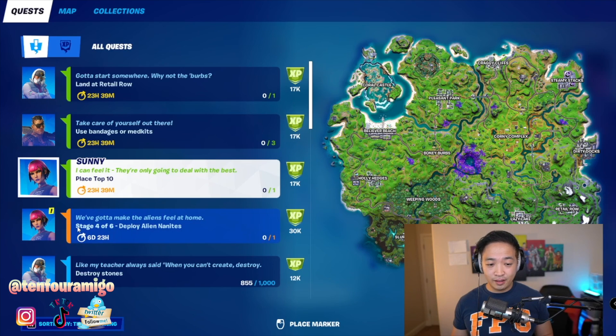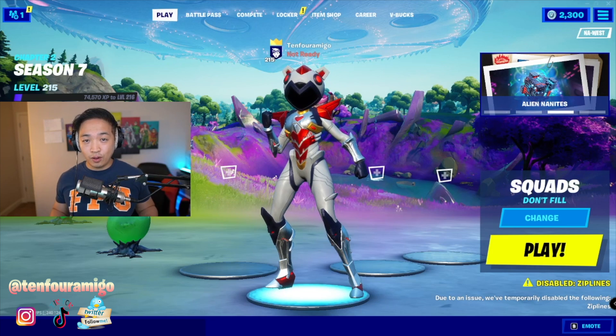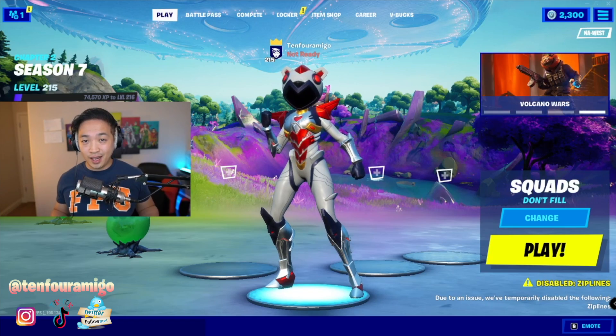This is stage 4 of 6. We're going to deploy alien nanites. As you can see here, stage 4 of 6 — deploy alien nanites. I couldn't do it in solo, so I went to squads and then went to Holly Hatchery. That might help.